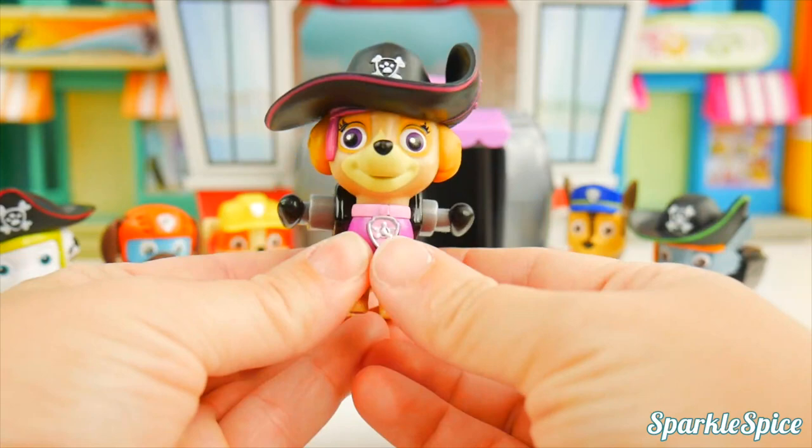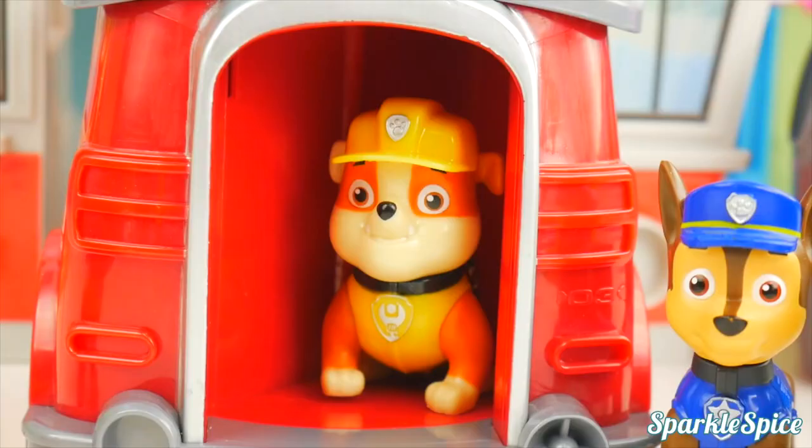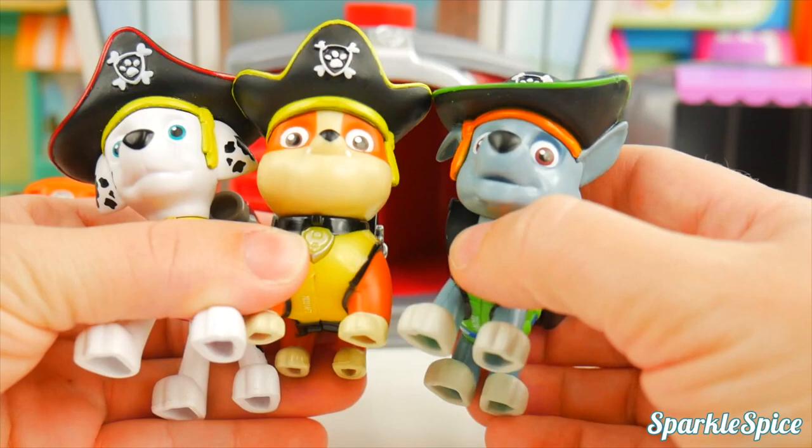Let's see those wings again — excellent! Pirate pup coming up — Rubble on the double! Let's dig it. It's our pirate Rubble, and his hat is a little different than some of the others. See Marshall's? And then look at Rocky's — I like how they're different, really neat. So Rubble's got on his yellow suit, with a wrench on the side and a hammer. And he's also got his digger — let's see it pop out, I'll push his badge.